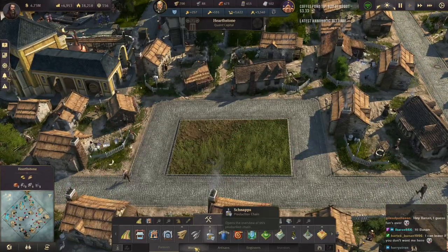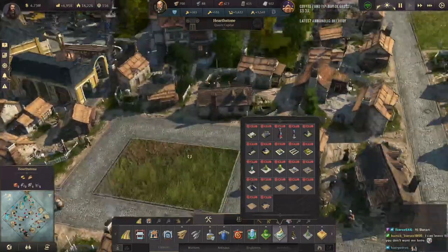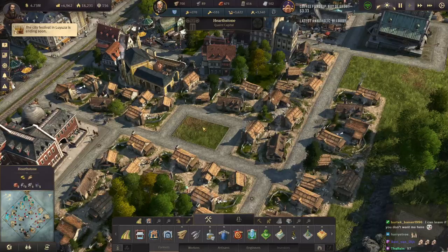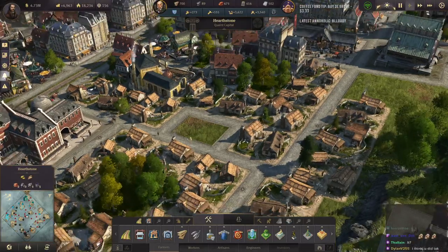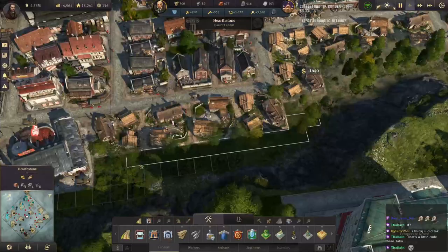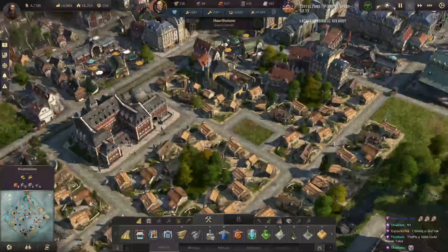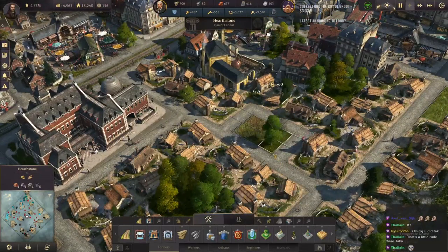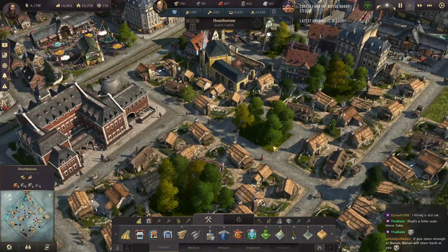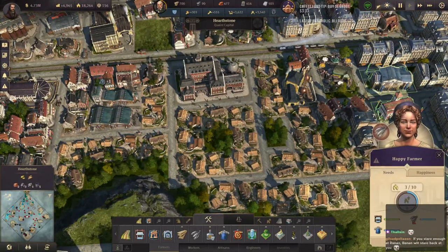I don't want anything that fancy like a big old fountain or anything. I'm just going to leave it blank because that City Lights pack is coming out soon. We know we're going to get a lot of really cool decorations and stuff with it. So I'm just going to leave some things blank and put in trees for now until that pack comes out. Because I'll be in a decorating mood next Friday. If you stare enough at Bannon, Bannon will stare back at you — and Bannon has dead soulless eyes, in case you weren't aware.